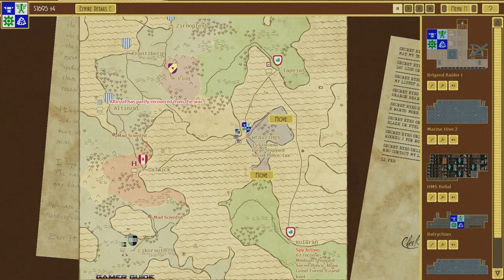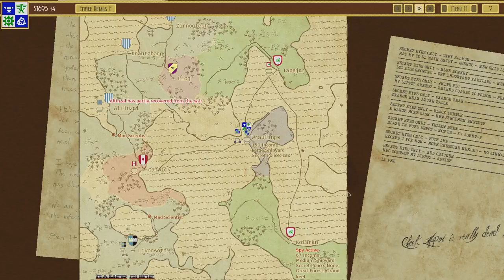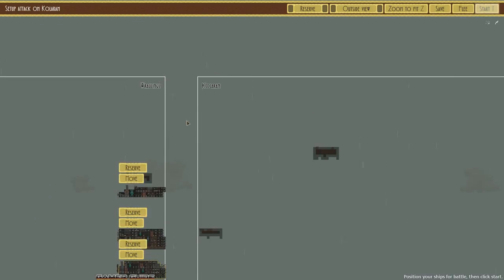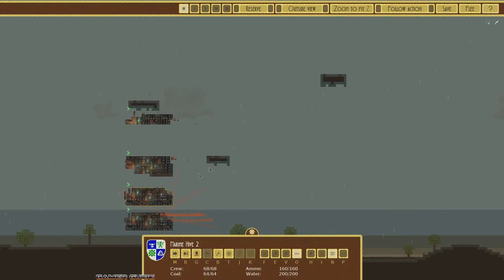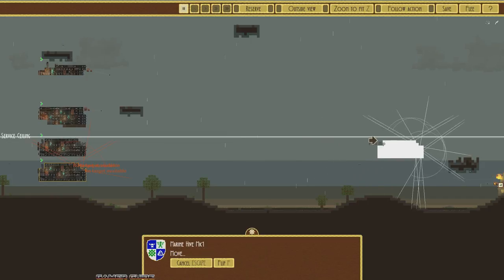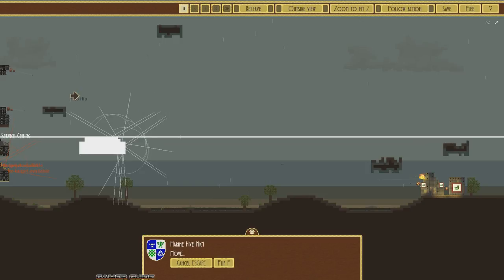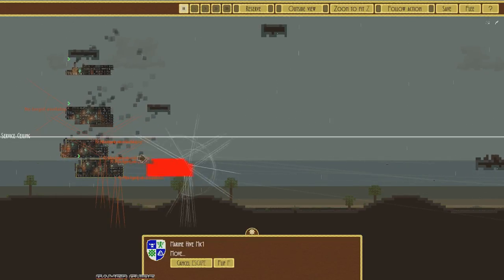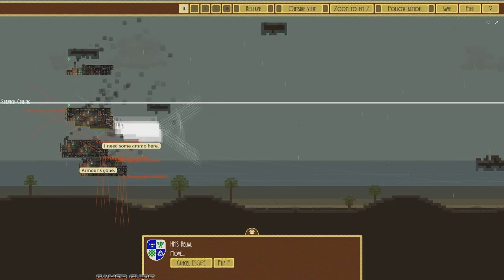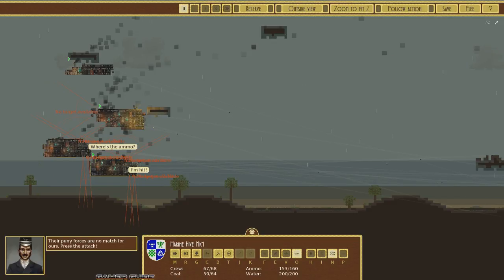Looks like the four guys just took over some of Choleran's territory, which means Choleran's home city is probably undefended. We have two marine hives which could take those buildings out pretty quickly, so we'll move all our forces together and send all our airships down to Choleran. We'll leave the tank at home to defend against Tape Jar in the north. In the battle, navigating the floating rocks around their base is challenging and makes it hard to get the big transports close. I'll try to slip one ship into the bottom.